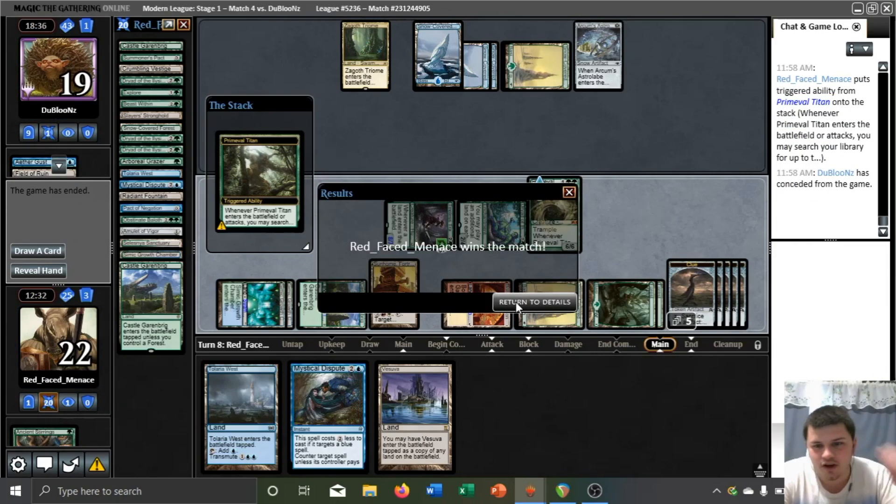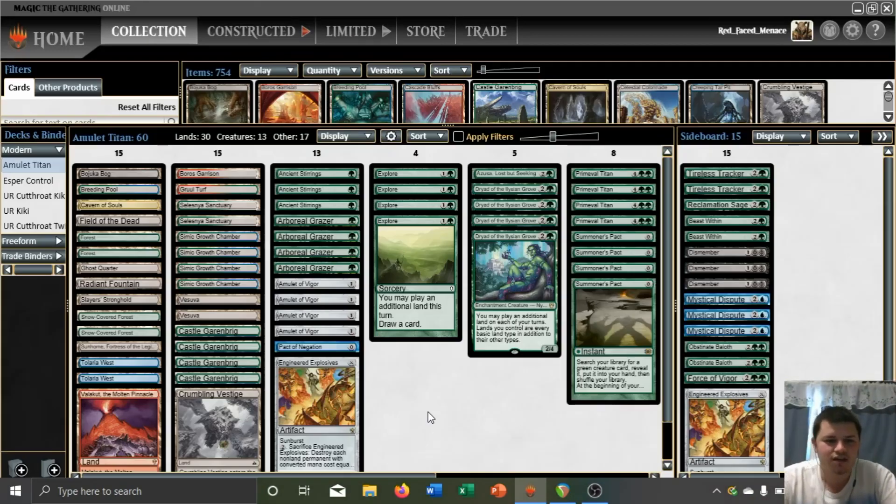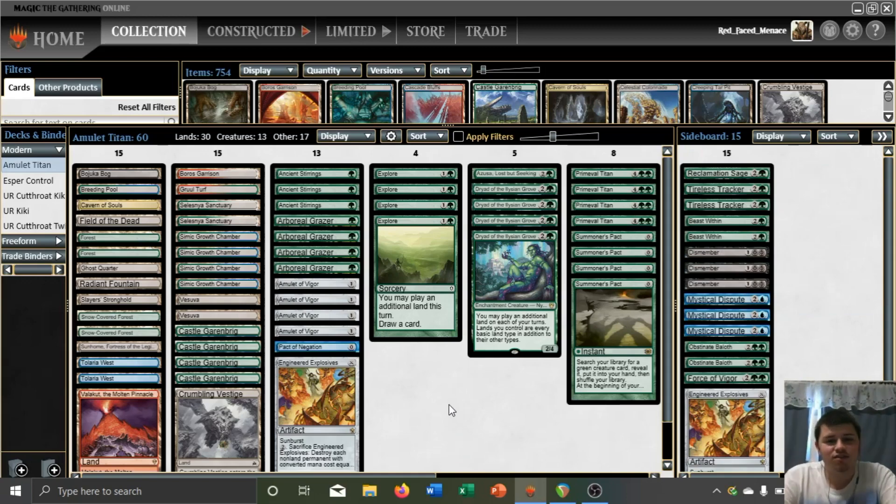Alright, so we are 2-2. We're definitely fighting back here. We are guaranteed to get half of the league value back, so definitely salvaging a poor early start. That was great — that just goes to show why this card is in the list at all. I attribute that entire win solely to Tyler's Tracker. Tyler's Tracker, keep doing what you do. That was pretty straightforward as well. This whole league has been pretty cut and dry. Although, realizing the Grazer and Azusa line was pretty good. If you liked it, leave a like, comment, subscribe, all that stuff. If you have something relevant, let people know in the comments — we are just trying to further our knowledge here and become masters of this deck. With that said, this is Red Face Menace, signing off.